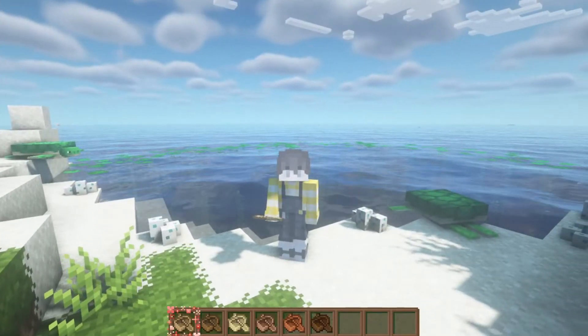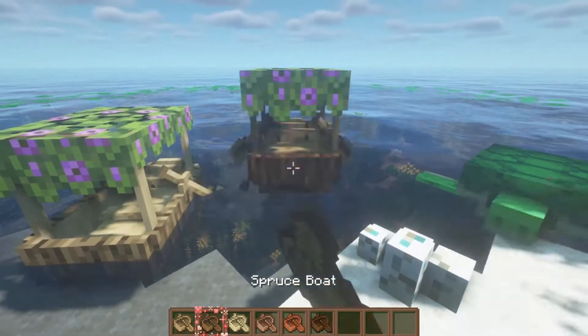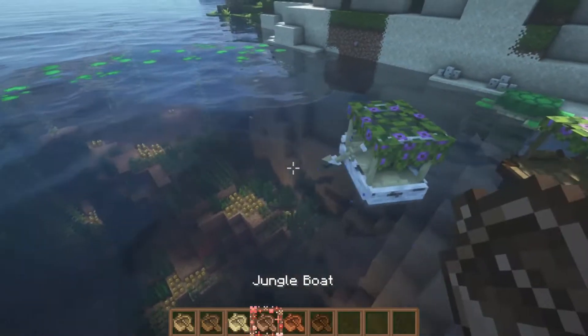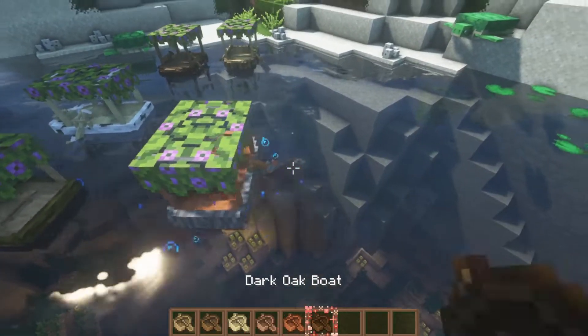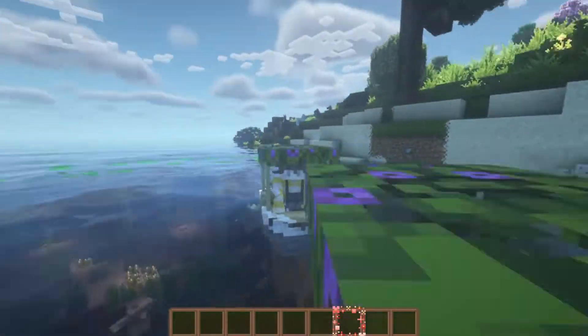The third texture pack I wanted to show you guys is called Flowering Azalea Boats, and it turns all of the Minecraft boats into little boat canopies. I am honestly just in love with this one — it reminds me of Jungle Cruise a little bit. I just love it.